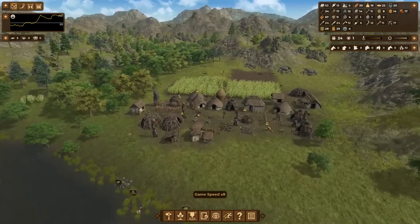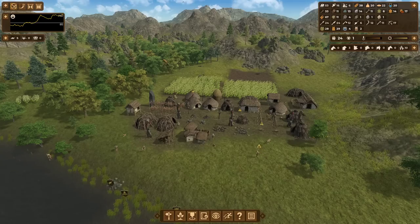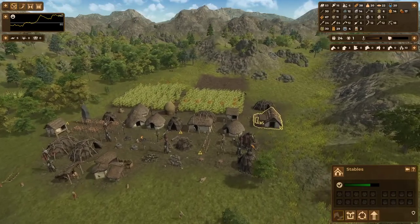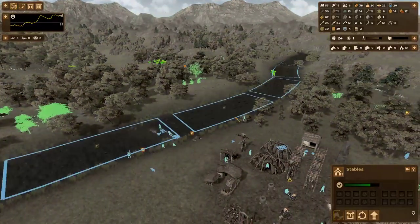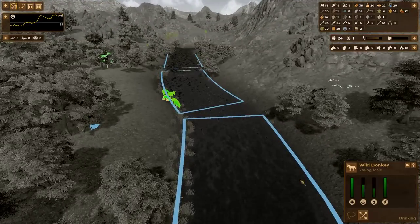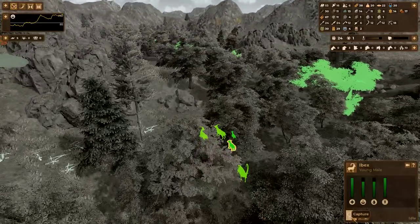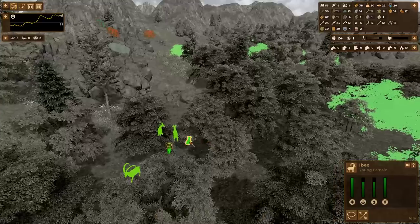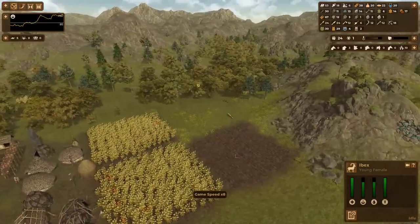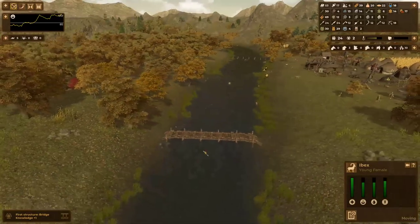Let's get moving. Checking our current research — one more person puts us into a new population bracket, and one more domesticated animal as well, which would be pretty cool. Let's see if there's any little tykes for us to domesticate around. I don't have donkey domestication yet, but I can capture a few ibex — though I'll immediately slaughter it because I have the priority set to not keep goats.